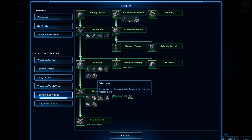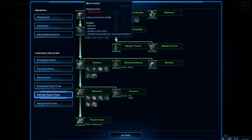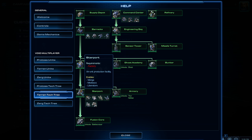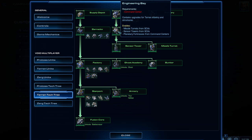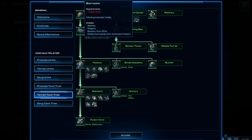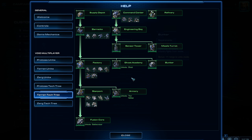Once you get a factory you can make widow mines and hellions. For tanks and cyclones you need a tech lab attached, and for Thors you need a tech lab and an armory. From the starport, some units are available immediately, but for the banshee and raven you need a tech lab, and for the battle cruiser you need a tech lab and a fusion core. So it goes barracks — infantry units — unlocks the factory for mechanical units, which unlocks the starport for air units.